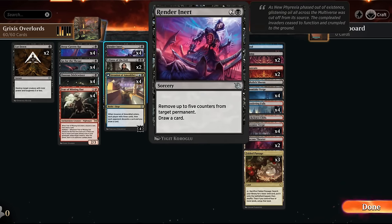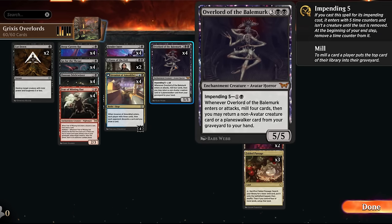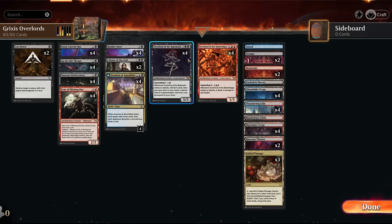A very cool synergy with the overlords is Render Inert — a three-mana sorcery that removes up to five counters from a target permanent regardless of counter type, and we also get to draw a card. This gives us the sequence of turn two impend the overlord, then turn three remove all the time counters and immediately attack with our 5/5, since it doesn't have summoning sickness — the enchantment was already on the battlefield.